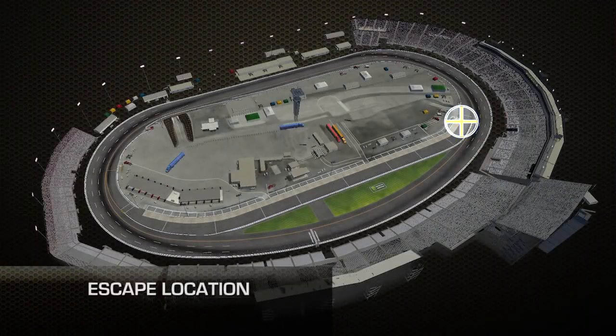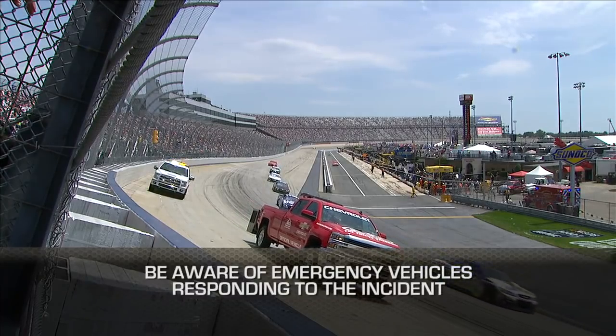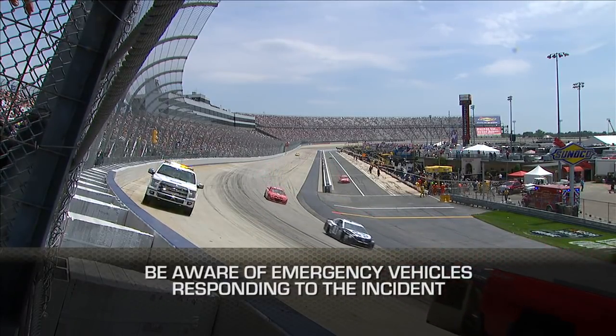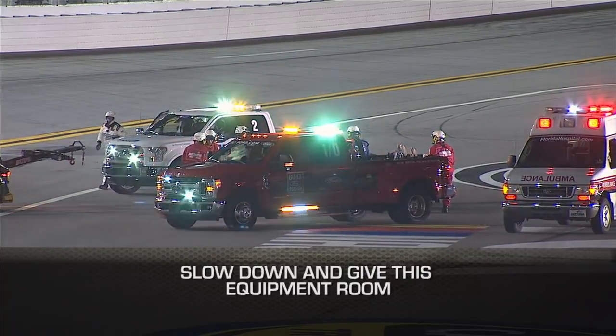Drivers and spotters, there is only one location to safely escape the racetrack. When you have a problem, get off the track as soon as you can. Once the caution lights are illuminated, slow down to a cautious pace. Please be aware and respectful of the emergency services vehicles and personnel that are responding to the incident. Slow down and give this equipment as much room as possible while they are on the track.